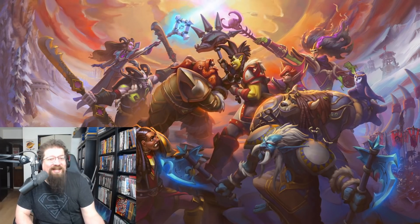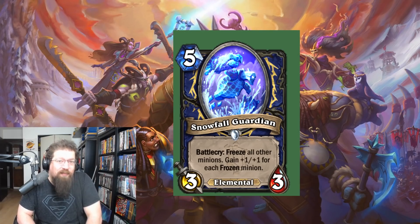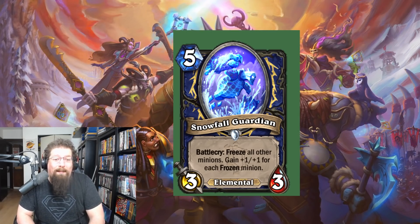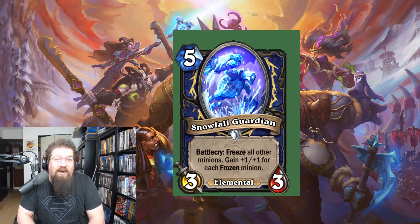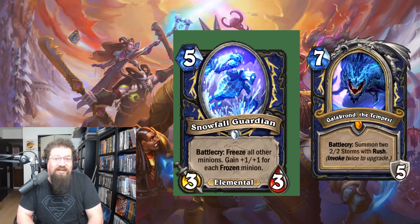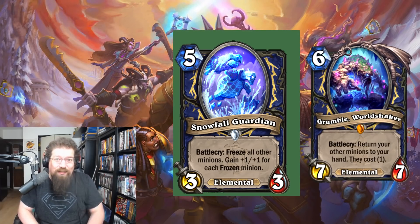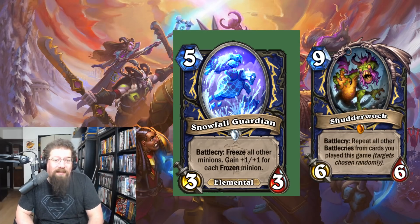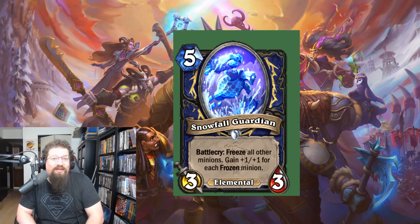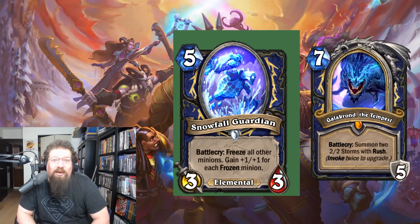The next three cards are all Shaman cards — they'll probably go in a very similar deck and I think they'll all be very good. At number eight: Snowfall Guardian, five mana 3/3 Elemental, battlecry: freeze all other minions and gain +1/+1 for each frozen minion. That battlecry alone is essentially a Frost Nova on a body, perfect for Shudderwock Shaman. You can bounce it with Grumble to freeze the board over and over, and Shudderwock can freeze the board infinitely. It's a ridiculous card that will see tons of play in grindy control or combo Shaman decks, and you can slot it into Galakrond Shaman too.